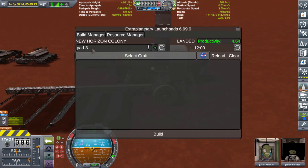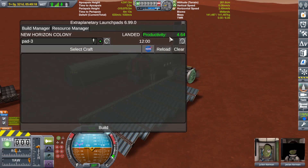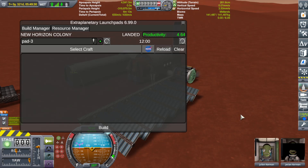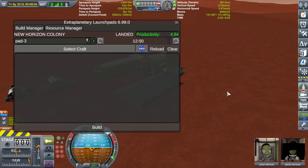So this is Pad 3 — that takes the guessing work out of figuring out which docking port you want to build from. As you can see my productivity is 4.64 even though I have two of those mobile laboratories in here — I unfortunately only have one engineer, because the other engineers are off playing around somewhere, those little so-and-sos.